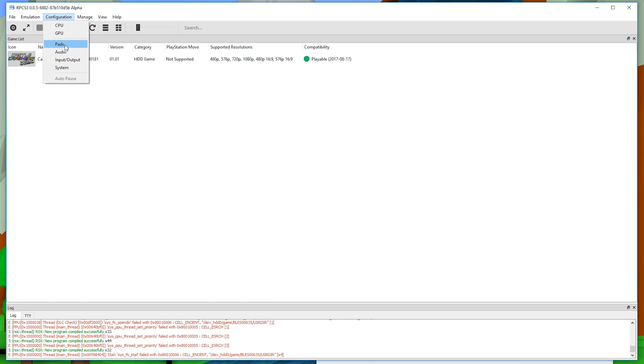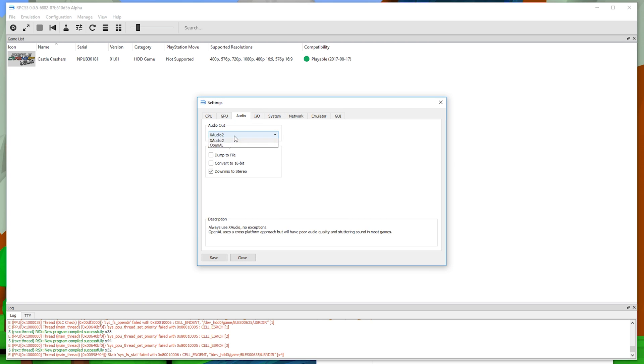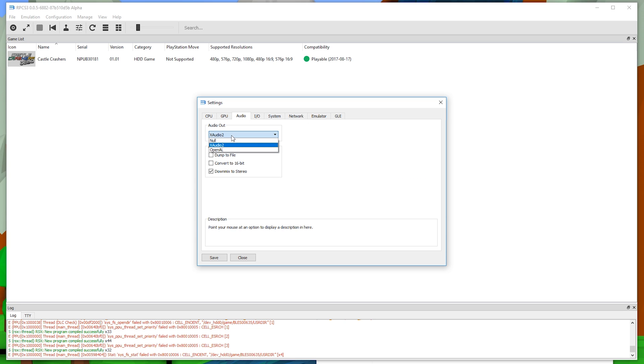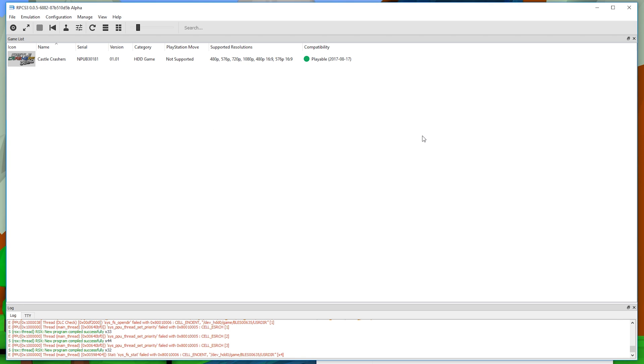You can play around with more settings in Configuration. Under audio settings you'll find XAudio and OpenAL — if you're having trouble with XAudio, try switching to OpenAL. Under GPU settings, you can change the renderer from OpenGL to Vulkan — if you're having graphical glitches, try switching between these. You can also adjust your resolution and experiment to see what works best for your system. There are also input/output, system, and network settings, but the main ones to focus on are audio and GPU renderer.